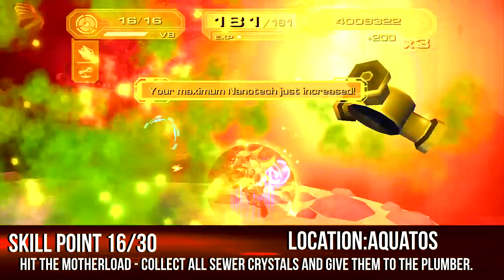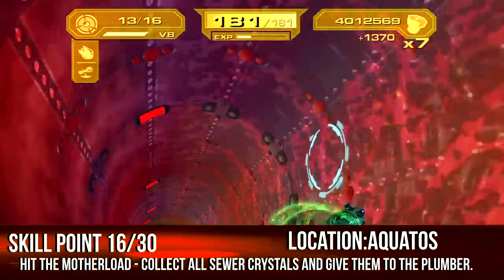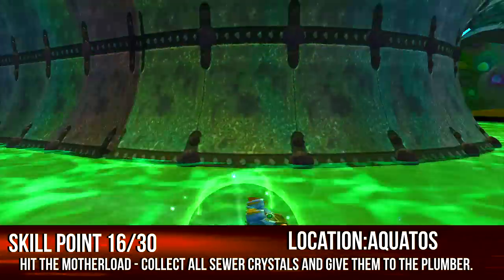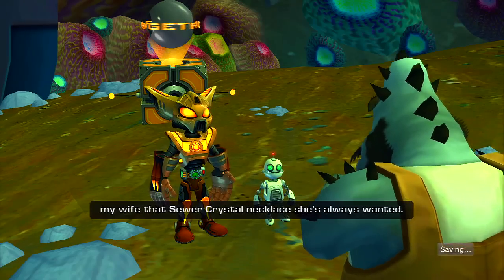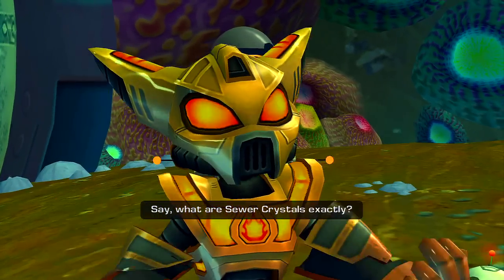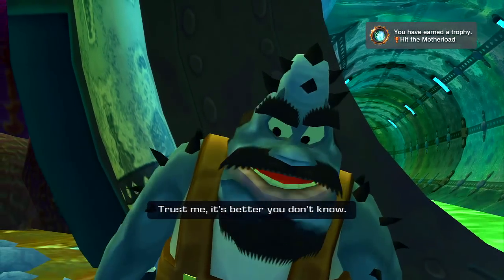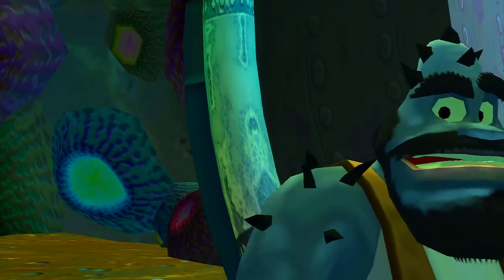Head to planet Aquatos and you'll see every crystal location — they'll show up like a Superman symbol on the map. I had gotten down to 17 crystals without using the map-o-matic, but this is the best way. Once you collect them all, there's a funny cutscene about making a sewer crystal necklace.